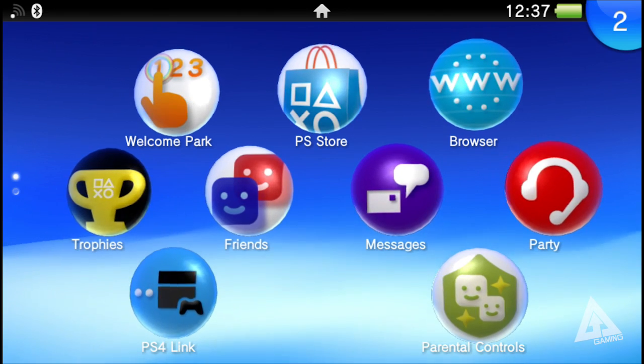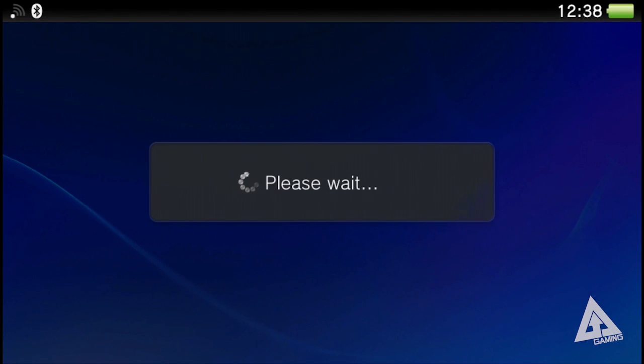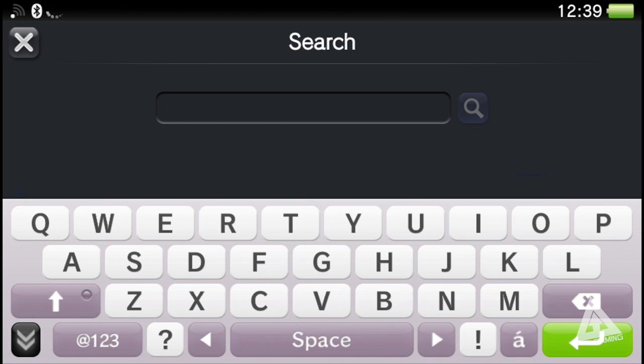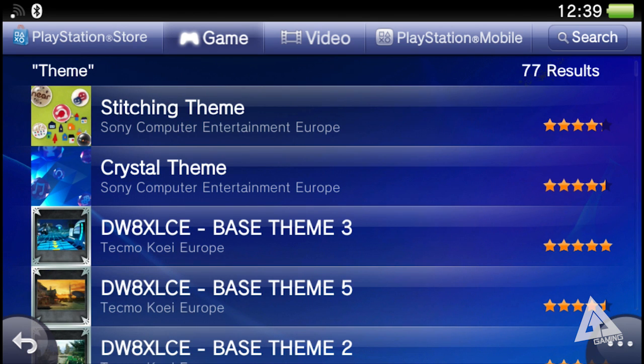Themes and backgrounds were announced for PS Vita a little while ago but they have finally dropped. If you go over to the PlayStation Store you can find two themes currently. Additional themes will be introduced over the coming weeks and months, and some of these will match up with game IPs — right now you've got two generic themes but you'll later get game-specific ones. The easiest way to find them is to use the search function and type in 'theme', and you'll see the two at the top: Stitching theme and Crystal theme.